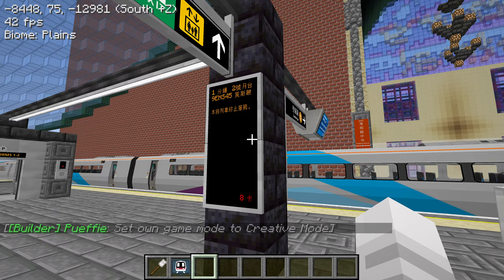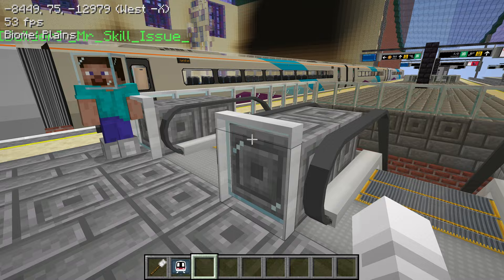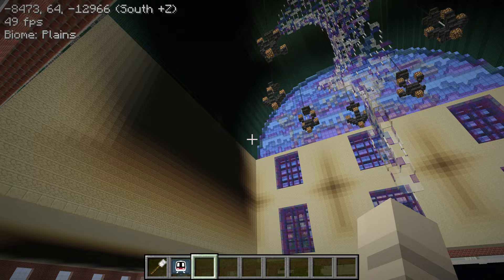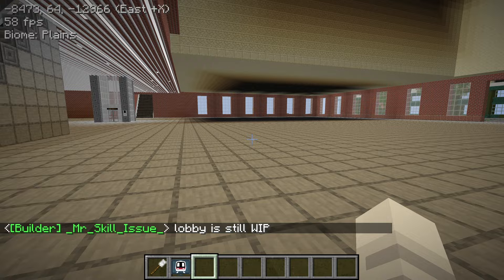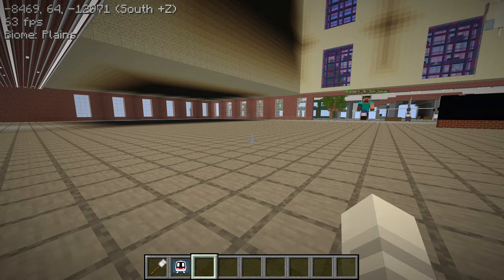We also have these vertical passenger information display systems, which came with the last mod update — go ahead and download it. Let's go down to the concourse. This is still work in progress, but really nice job with the architecture so far. The lobby is still work in progress, but all the stained glass — look at this sculpture down the middle, and even these escalators with the chiseled stone. Very impressive.